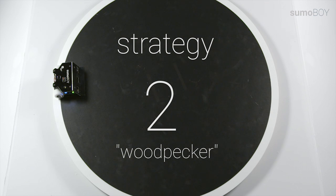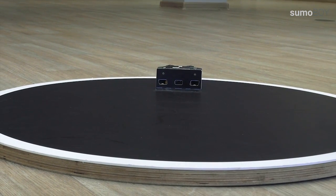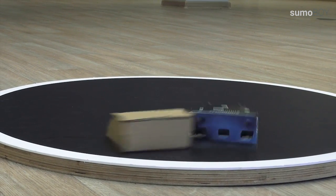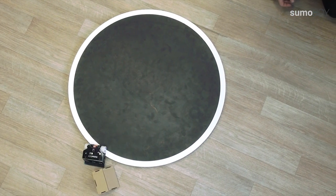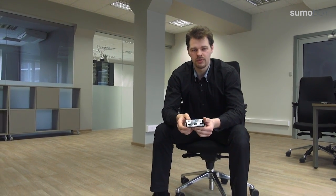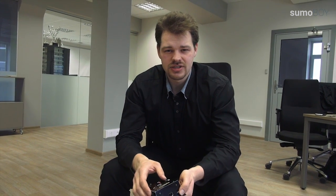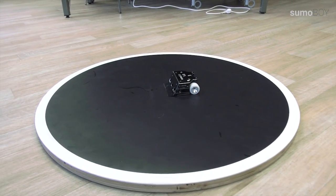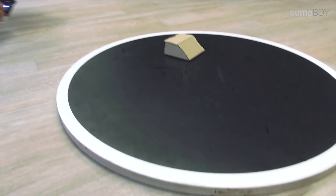Strategy example number 2. I call this strategy the woodpecker. The robot is slowly going around the ring searching for the opponent. The advantage of this strategy is that dirt is not picked up as much and you can see the opponent better. The drawback is that starting from a standing position, I may not react as fast as my opponent.